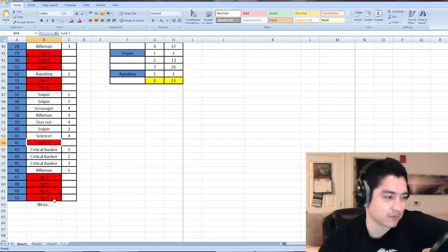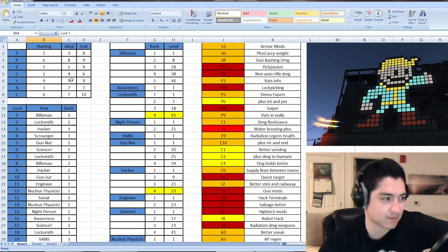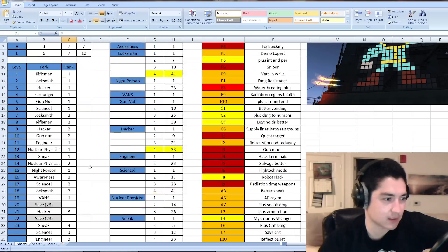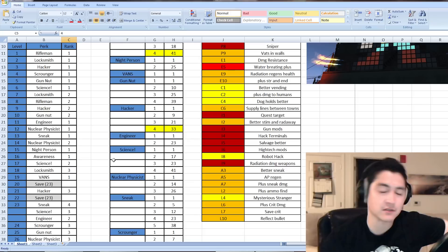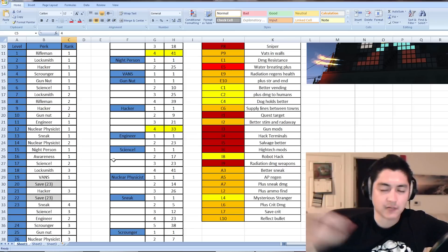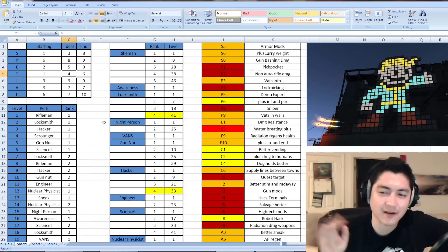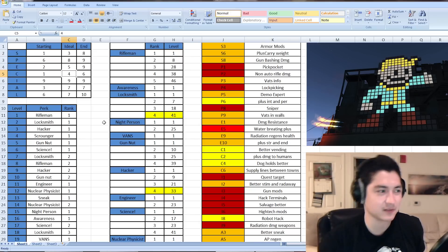By the end of level 50, I'll have Agility 7, Luck 7, and Perception 8. Endurance will still be at 2, Charisma at 1, and Intelligence at 9 — so past level 50 I'll need to work on Strength, Endurance, and Charisma. The weapons I plan to use are non-automatic weapons — bolt-action rifles phasing into sniper rifles and radiation weapons. It's loosely inspired by Rick Sanchez from Rick and Morty, though not an exact build.